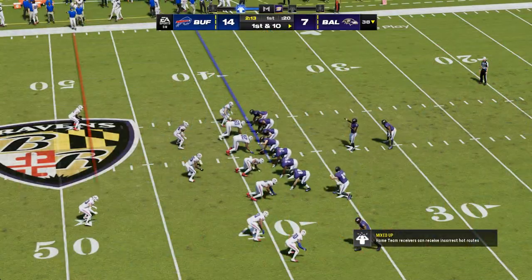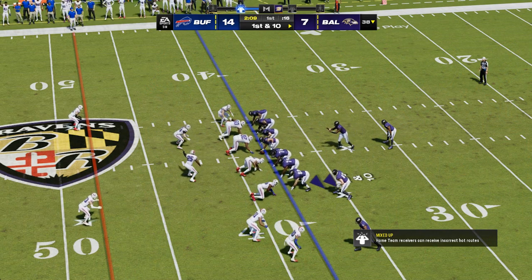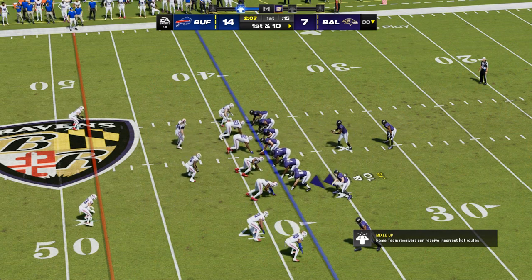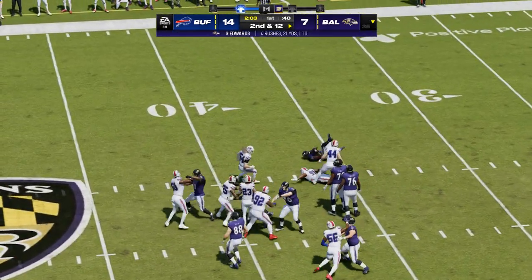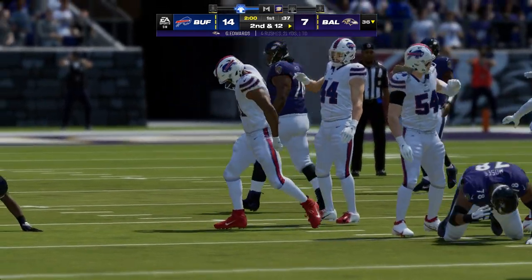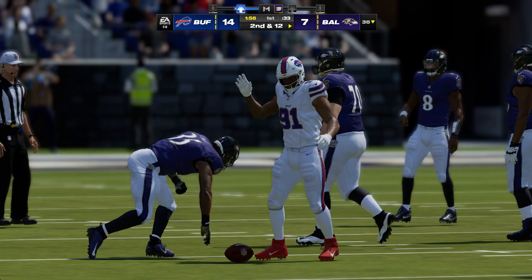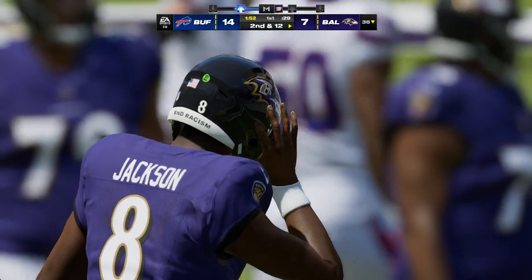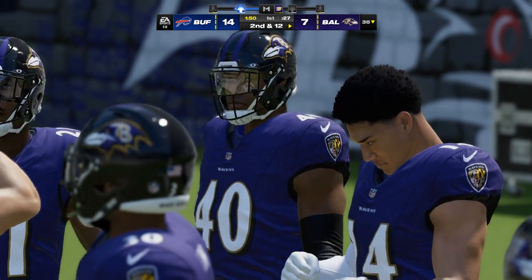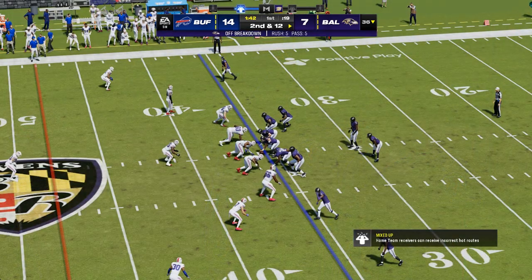He's settling in nicely in the first quarter running the football — he already has the touchdown run. You can feel the vibe — he's in unison with his offensive front, in concert together. But he is met in his tracks behind the line of scrimmage — Oliver through the line hitting him for the loss. With his size he's a tough man to bring down, but they do a nice job stopping his progress.